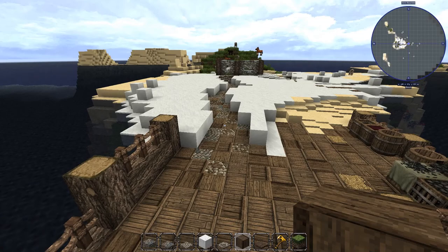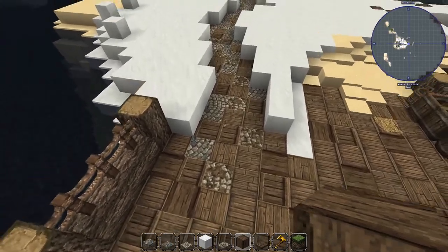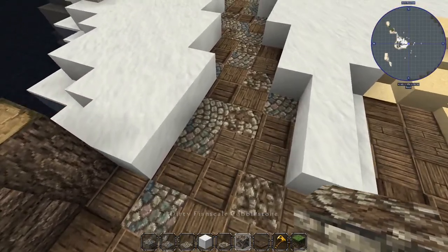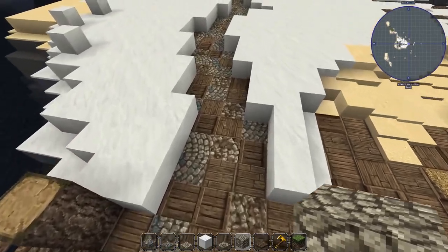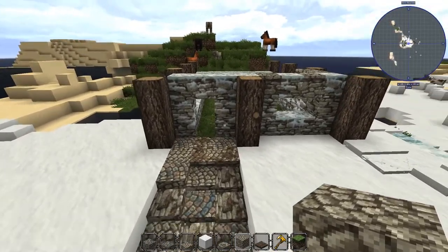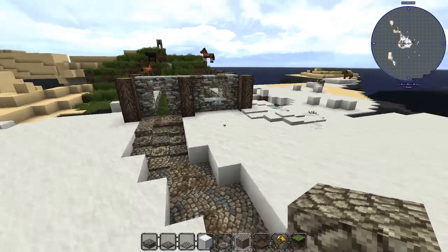I worked out this path to the house, though I'm going to change it a bit because I found a house design. Currently I'm using colorful fish scale cobble, dirty fish scale cobble, and regular fish scale cobble as a mixture just to make the path interesting. I've got the wood and it kind of variates out and then comes up to the house.